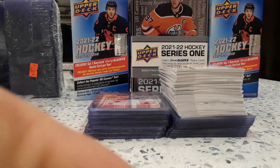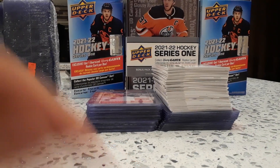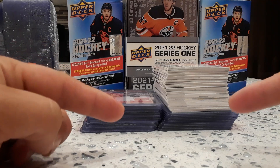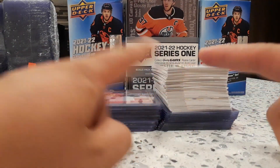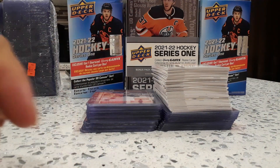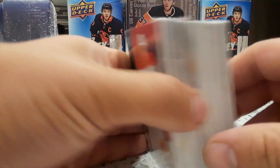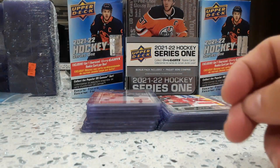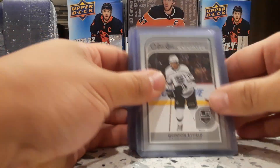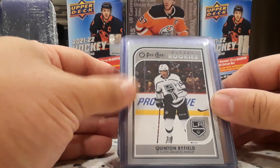This is another video — we could have made two videos for the tin and two blasters, but we're doing 10 hits in one video. This is all the base from all three. Here are the blasters, and we hit the OPG gloss rookies, including Equipping and Firefield.